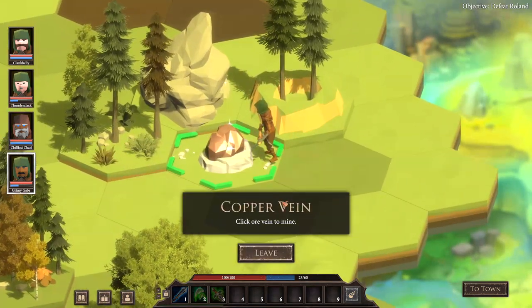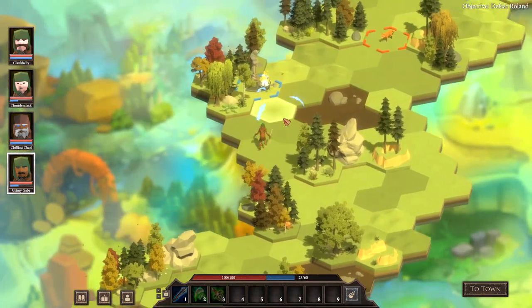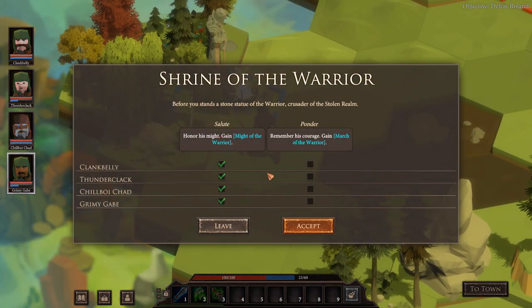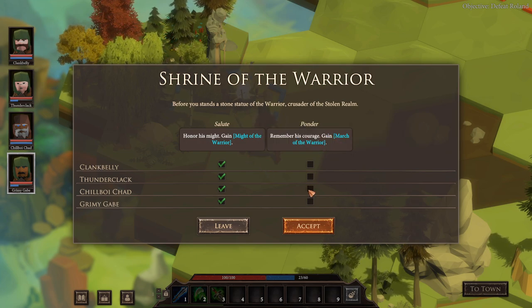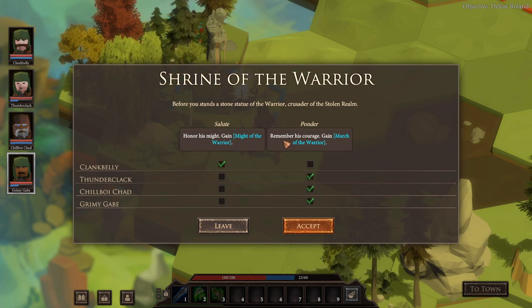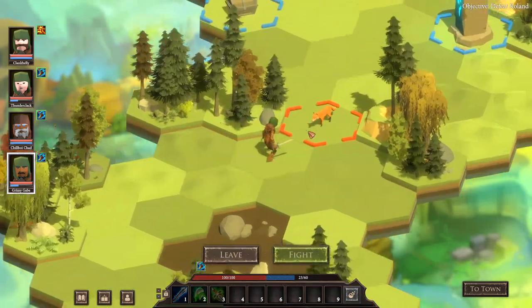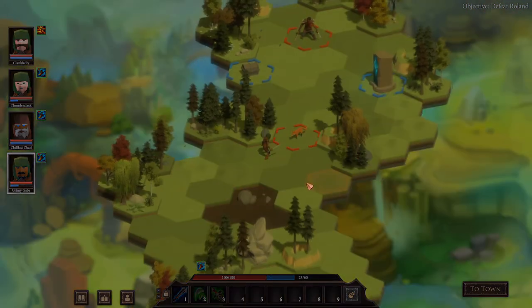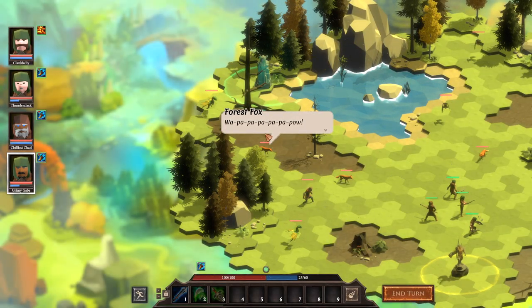We've all got matching hoods now because we're squad. There's a big lump of gold — 'click the ore vein to mine.' Oh, there's a little mini game — I'll get it next time. Shrine of the Warrior: honor his might, remember his courage. Some might increased by three, movement points by three. I do like that you can split up the bonus that each person in your party gets on these little shrine choices individually — that's actually a really really cool thing I don't think I've seen many games do with shrines.